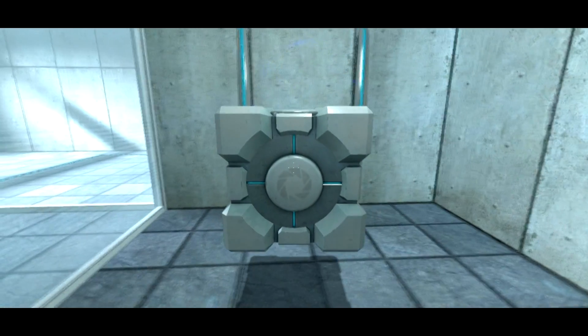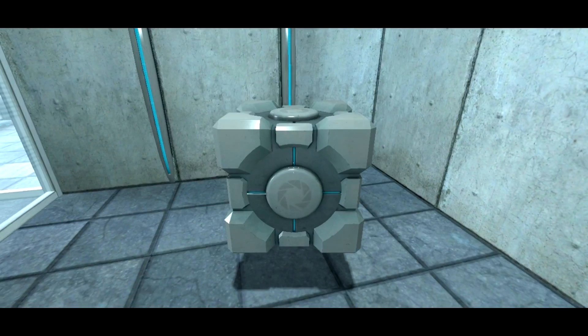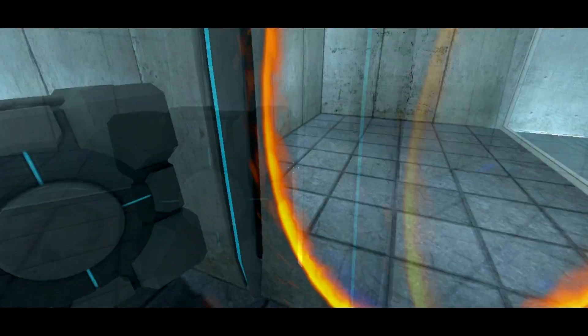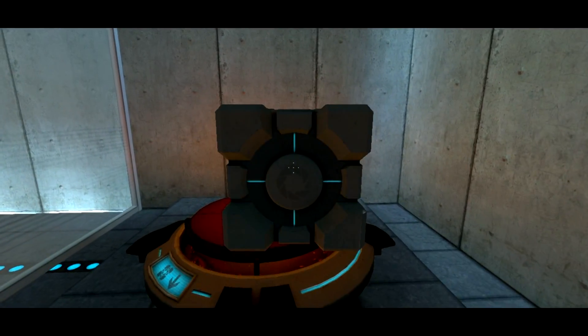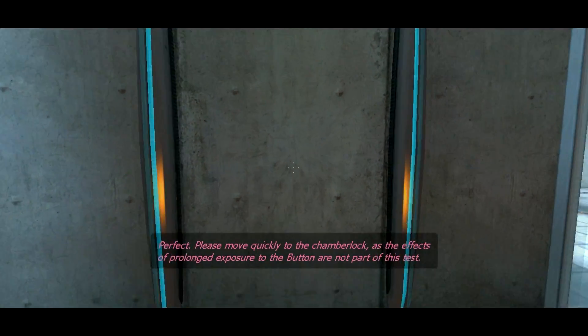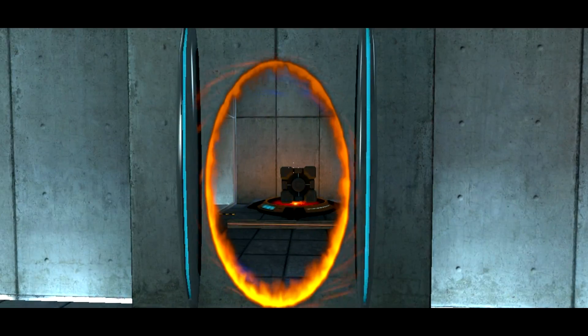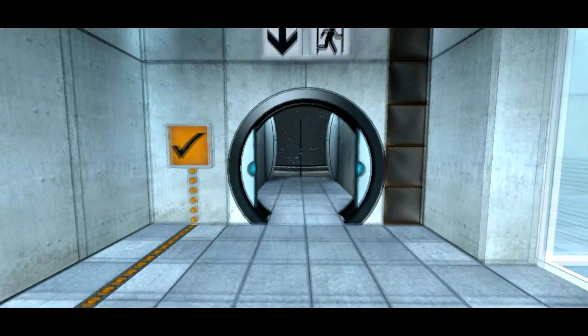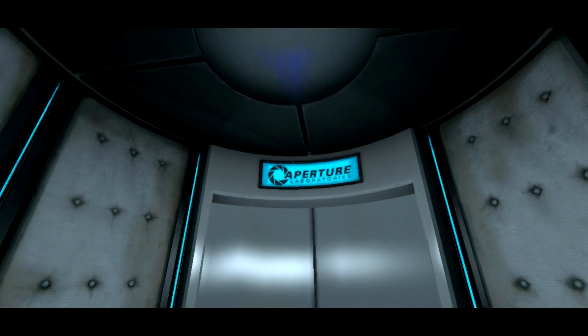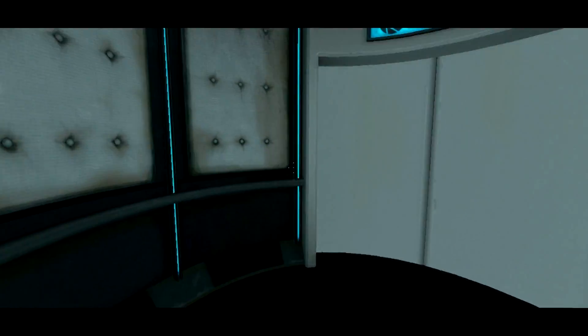I'm simply an AI. I'm looking at this gear box. There it is. Perfect. Please move quickly to the chamber lock as the effects of prolonged exposure to the button are not part of this test. What? By being zapped by electricity? I've played this game before and I've never been zapped by electricity if I stayed on a button too long. I'm able to be stopped by electricity — oh! OH! OH!